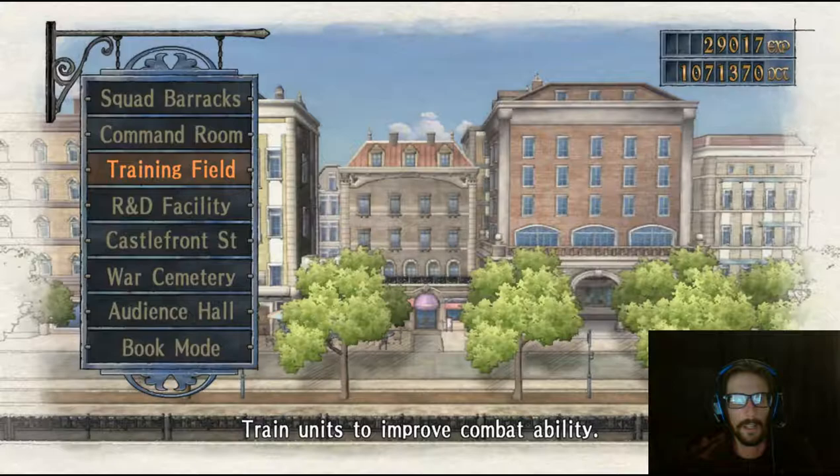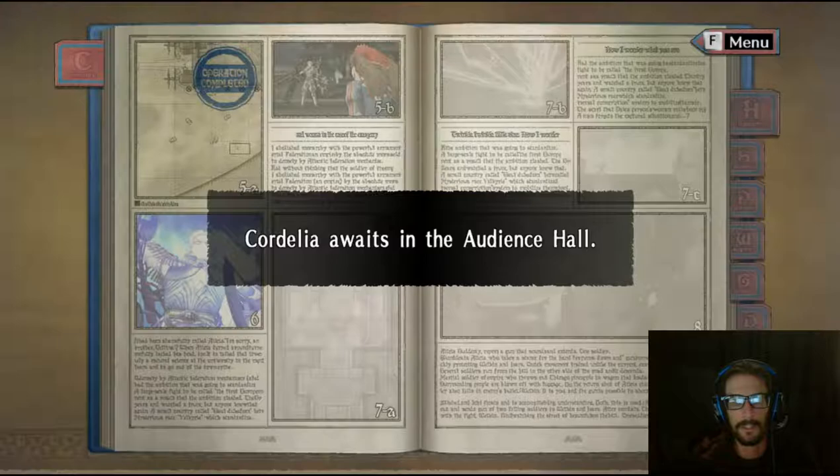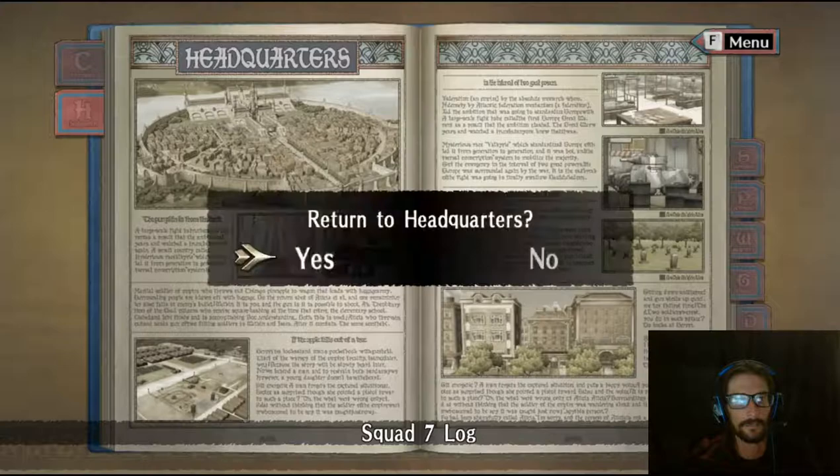I'm skipping through it, but basically he says you're going to get a medal from the princess. If you go straight to the audience hall you are not going to get the medal though, so you have to leave the headquarters first. You'll see that now Cordelia wants to see us, so you go back to the audience hall.